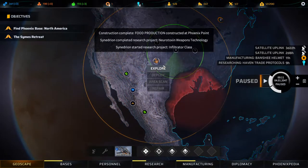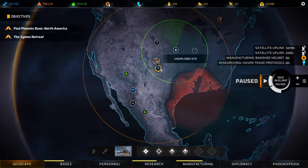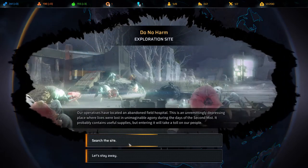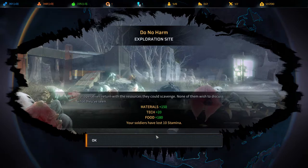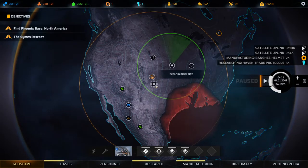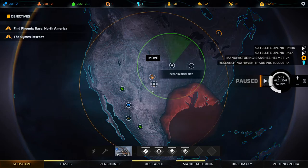Construction complete - food production is ready. Let's explore this area. At a searcher site, our operatives have located an abandoned field hospital. This is an unremittingly depressing place where lives were lost in unimaginable agony during the days of the second mist. It probably contains useful supplies, but entering it will take a toll on our people. Let's get it. We lost some stamina but we got resources. Is there anything else to do here? No - there's nothing to do.